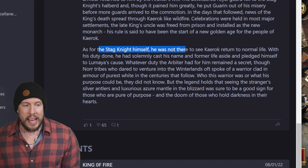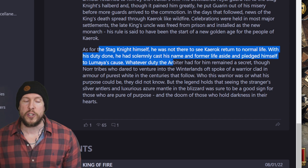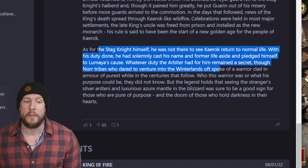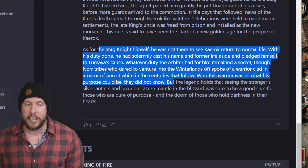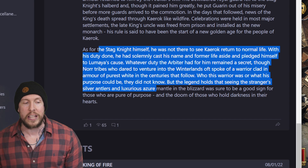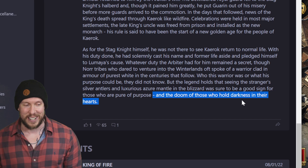As for the Stagnite himself, he was not there to see Kerak's return to normal life. With his duty done, he had solemnly cast his name and former life aside and pledged himself to Lumia's cause. Whatever duty the Arbiter had for him remained a secret, though tribes who dared to venture into the Winterlands often spoke of a warrior clad in armor of purest white in the centuries that followed. The legend holds that seeing the stranger's silver antlers and luxurious azure mantle in the blizzard was sure to be a good sign for those who are pure of purpose, and doom to those who hold darkness in their hearts.